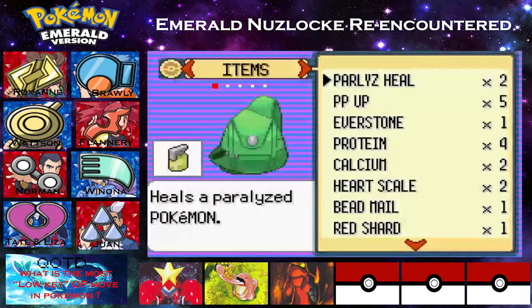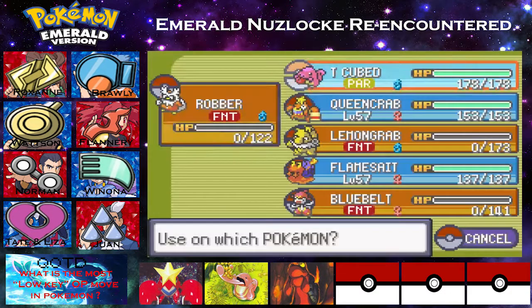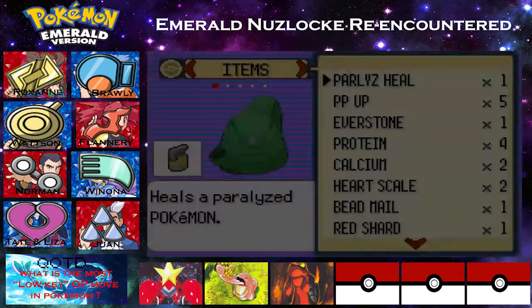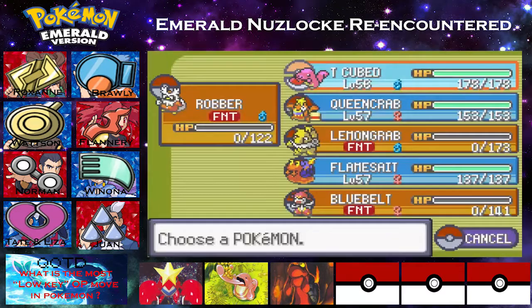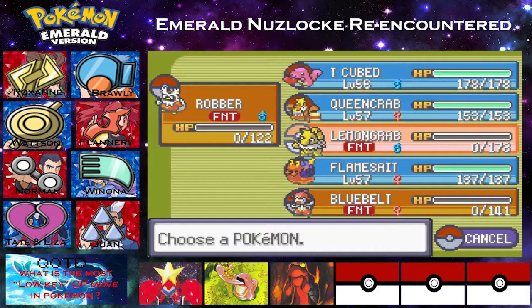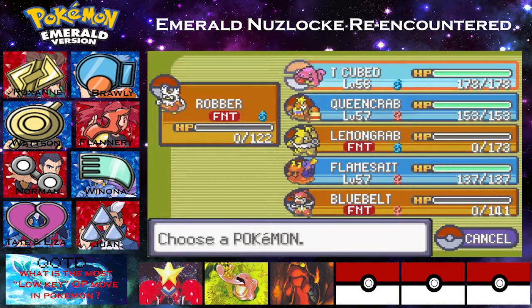Either way, we're going to go ahead and fight Steven, I believe now. I believe I could be wrong, but I believe we did just barely beat the fourth and final Elite Four member. We only have three Pokemon left, as you saw right there. They are our T-Cubed, which is really not that useful, but it's going to be useful for us. Queen Crab, by far the MVP of this Nuzlocke, and Flame Salt, our Mad Cargo.